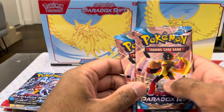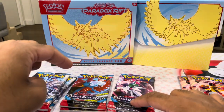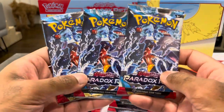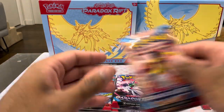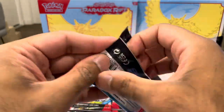Alright, we've divided the packs up. So we got two packs of Armarouge, two of Iron Valiant, two of the Roaring Moon, and then we luckily got three of the Garchomp - my favorite one we're chasing in the set. So let's get cracked straight into it. First pack, guys - Paradox Rift, Scarlet and Violet opening.